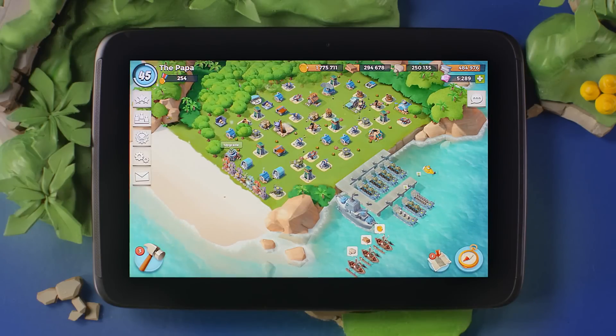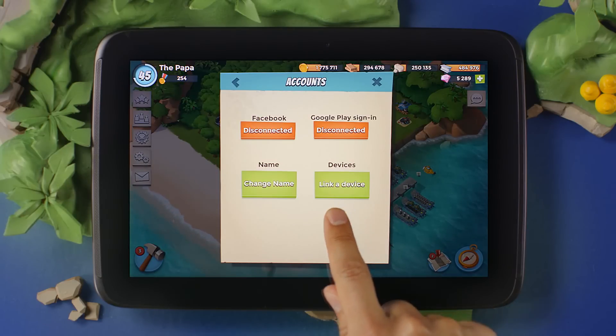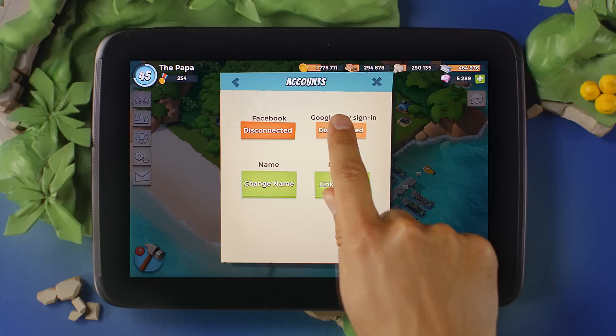Here's my base. I have a Google Play account, but my game is currently not attached to it. To ensure that my progress will always be saved, I'll start by entering my game settings, accounts, and tapping on Google Play Sign In.